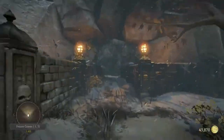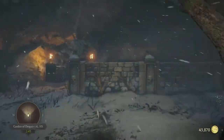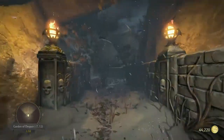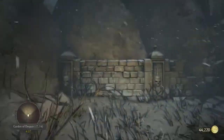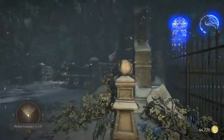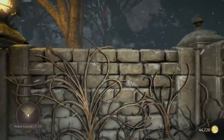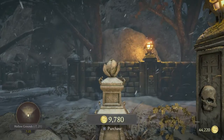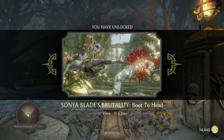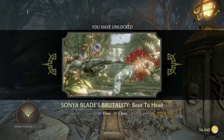Up here — I'm babbling really crap today, I'm sorry. Up to the tomb entrance. And it is in a corner again, always in a corner. Here. Minus 7.20. It's this flower — it's either minus 7.20 when you're from one side, or minus 7.21 on the other side. Make sure you take the flower. Sonya Blade's Brutality: Boot to Head.